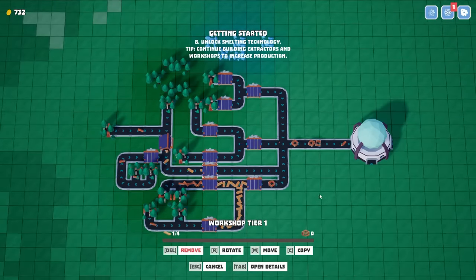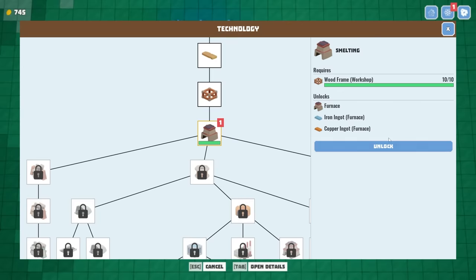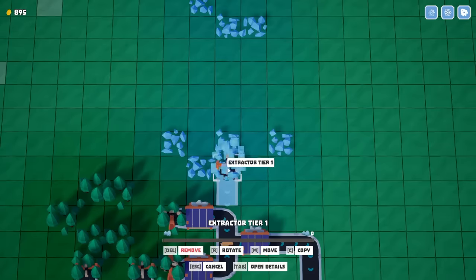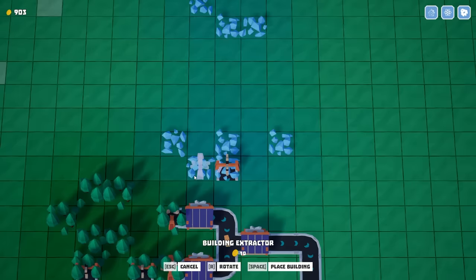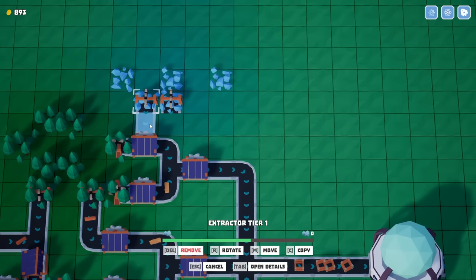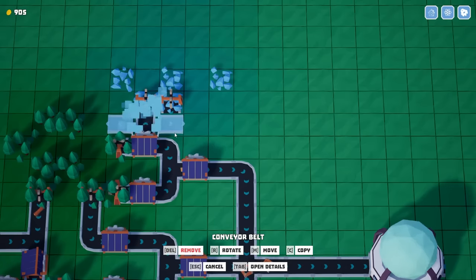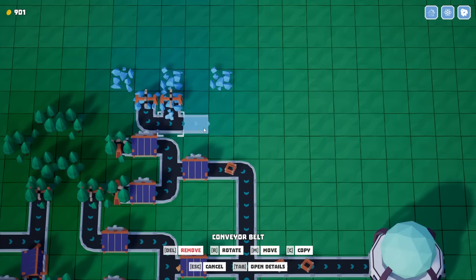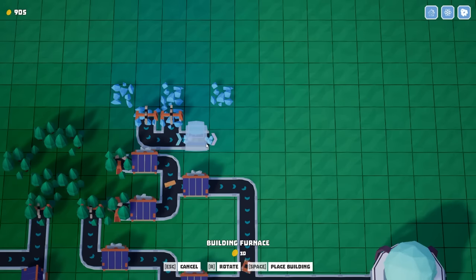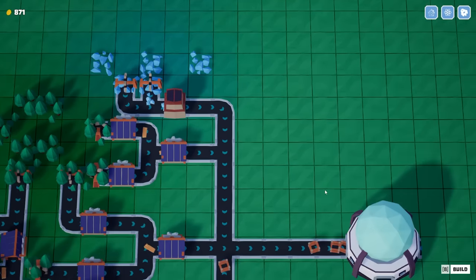Now we have three lines going in. We should be able to level these up eventually, but right now we just need to upgrade the smelter. The smelter is going to let us mine iron ore, so let's start with some beautiful extractors on the iron ore. We're going to turn the conveyor belt — that worked way better than I thought. Let's put down a furnace on here, and we actually have to turn it on.